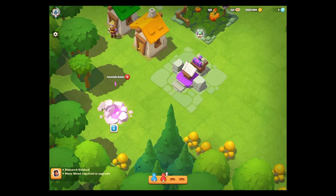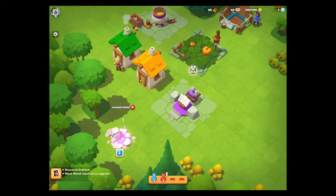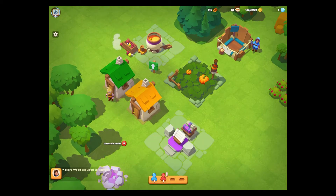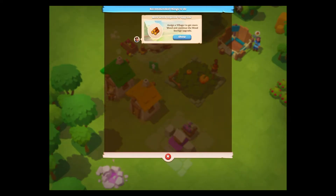Fountain ruins — we'll surely do something with that at some point but obviously not yet. There's a little icon when we complete that research. The village kitchen — where is my village kitchen? This must be it. Pumpkin soup. More wood required to upgrade. Assign a villager to get more wood. We're going to chop down the trees.